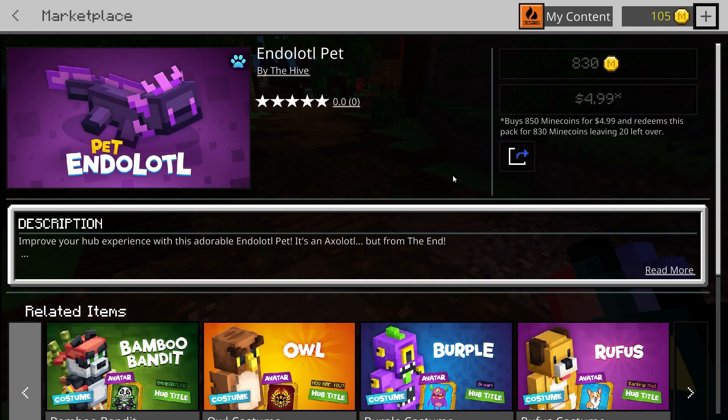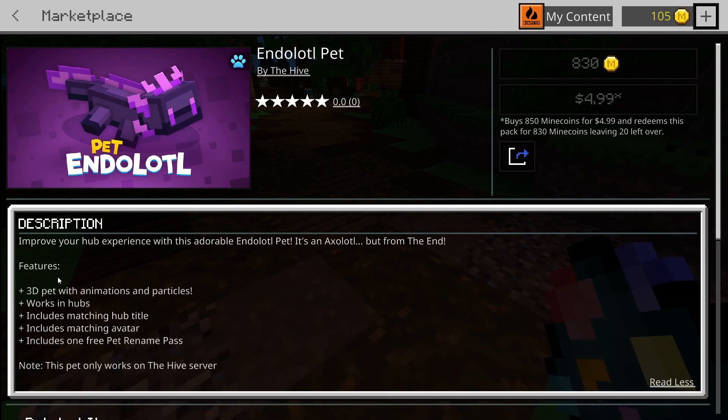You do have to pay for it — it's going to be five dollars. Here's what's included: a 3D pet with animations and particles, works in hubs, includes a matching hub title, includes a matching avatar, and includes one free pet rename pass. I'm going to be showing you guys what exactly this gets you.